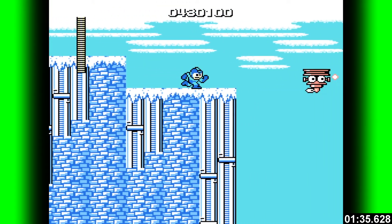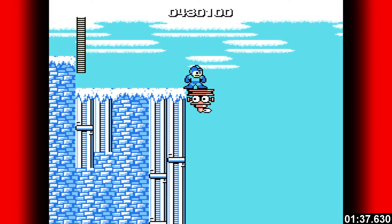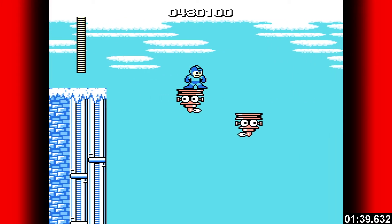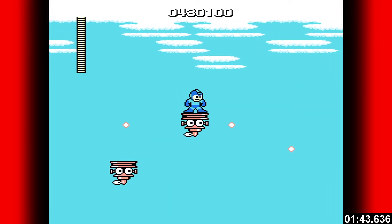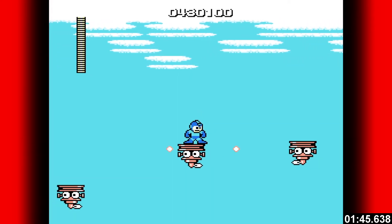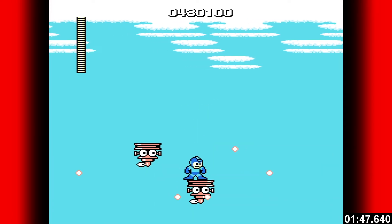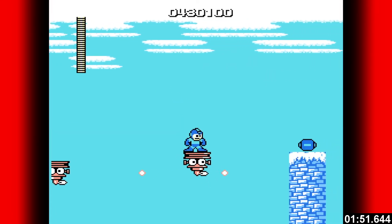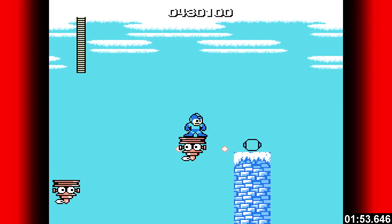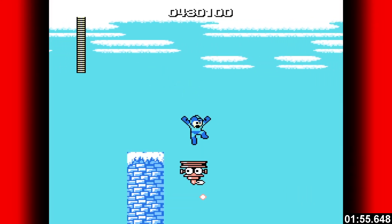That was a picnic compared to this next part. If you have a magnet beam, use it, and remember to hold it down to extend the length of the platforms. For those of you just joining with no idea what I'm doing — this is a no damage, buster only speedrun of the Mega Man 1 Robot Masters. If you're going commando, prepare to treat this part like a no damage run anyway.